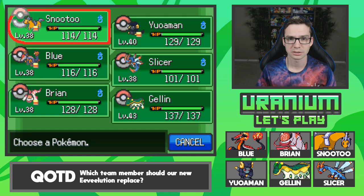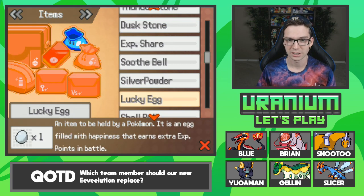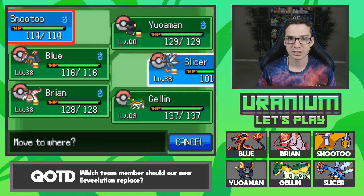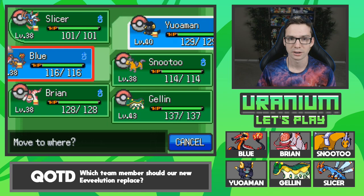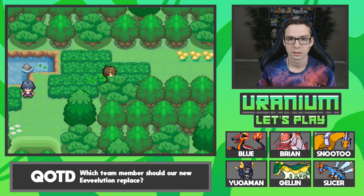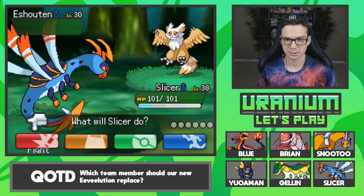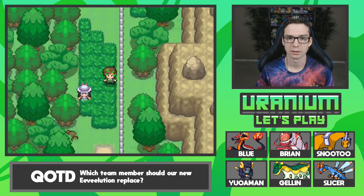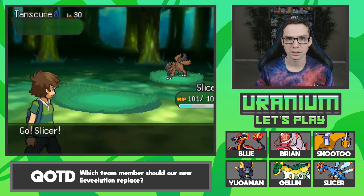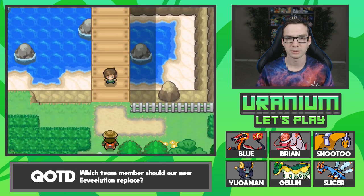I want to put Slicer in front. We're just progressing, trying to get to Venisi Town. If we get into any double battles, I want someone a little bit newer in there. What's nice about Slicer is that he's so fast, I know he's going to be able to run from everything. Tanskir and Shoo Den are the only things I think I've seen on this route, and we also haven't spent very much time on it.